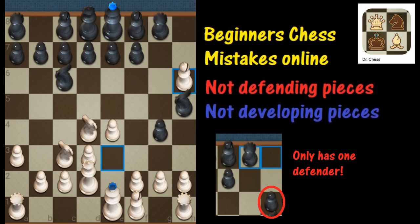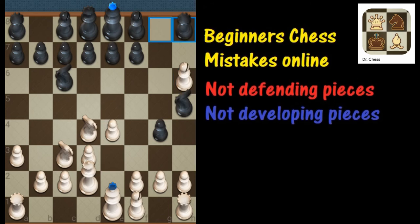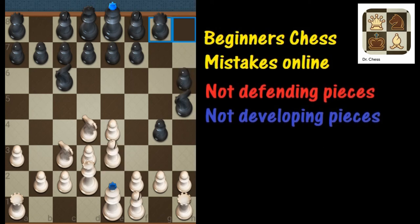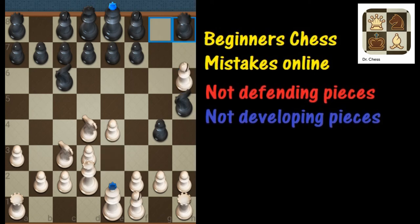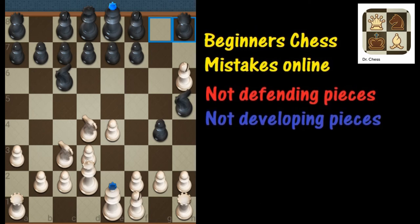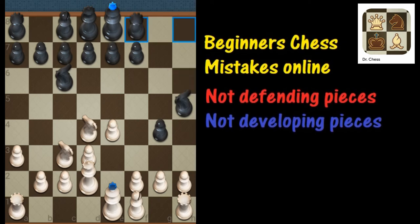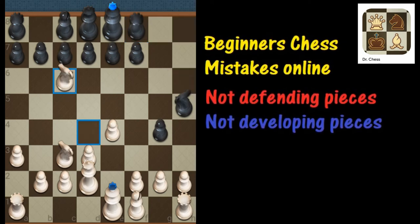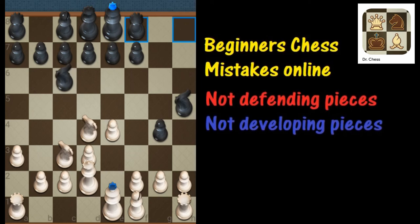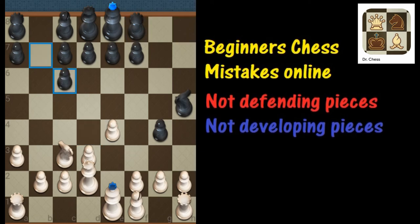White is going to exploit that by just taking the bishop there. Black could exchange — they could trade bishops — but they decide not to do that. They decide to put two attackers on that piece. One little problem is the bishop can just simply take and exchange, which happens right there, and then White decides to exchange that knight.